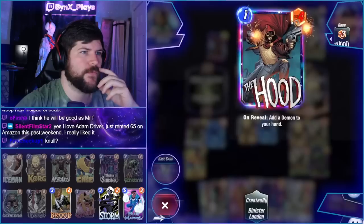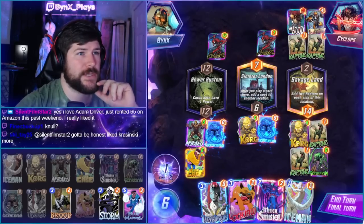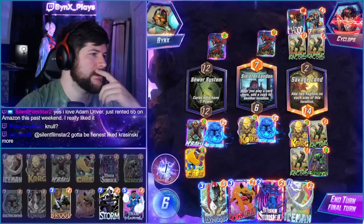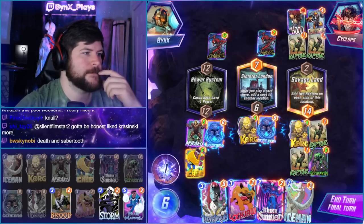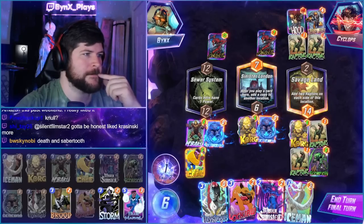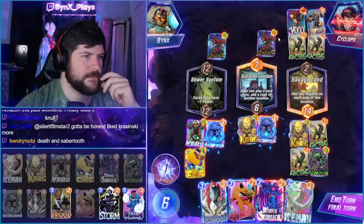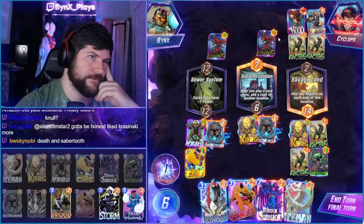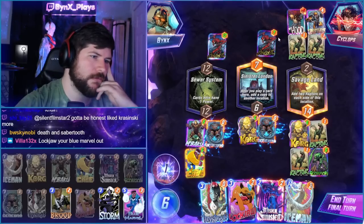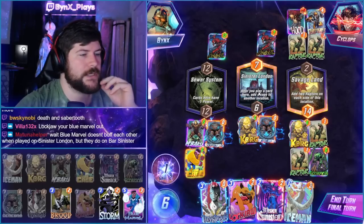Gnull? I don't know. It's rare to have Gnull and Hood in the same deck. I guess they could go Gnull, Sabertooth, Sabertooth - is a possibility. I think they just beat 18 middle, right? If they don't have Gnull... Lockjaw out the Blue Marble? Actually a really good idea.